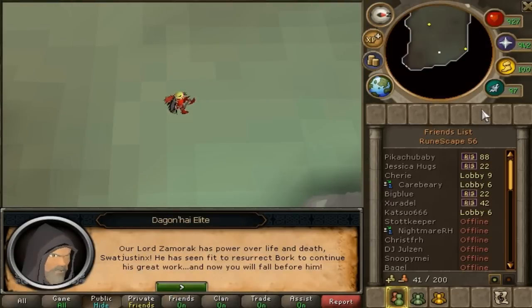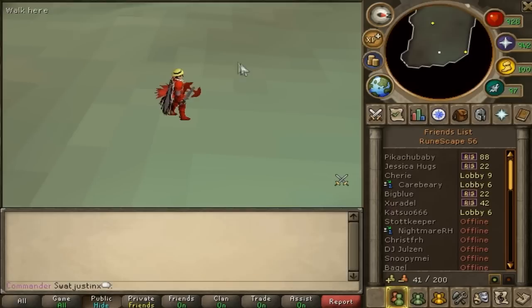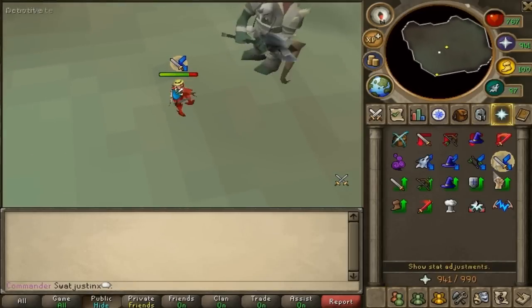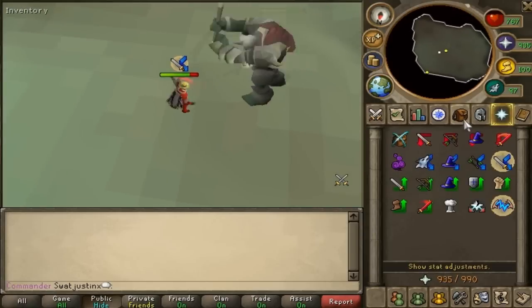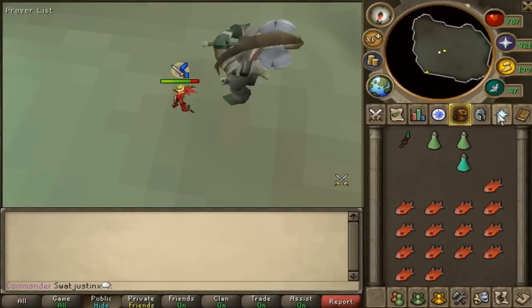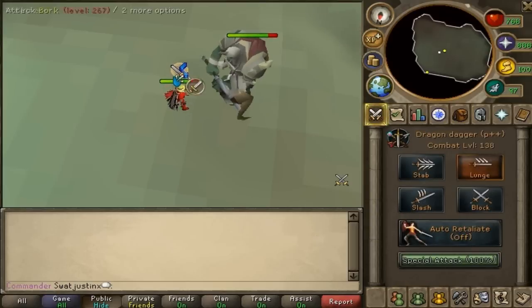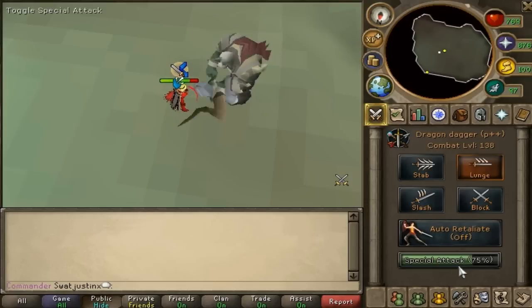Alright, to kill this boss, you must equip your Prayer and Turmoil. If you don't have Turmoil, just equip Protect from Melee, drink this Combat Potion, use a Dragon Dagger Spec, and own it!